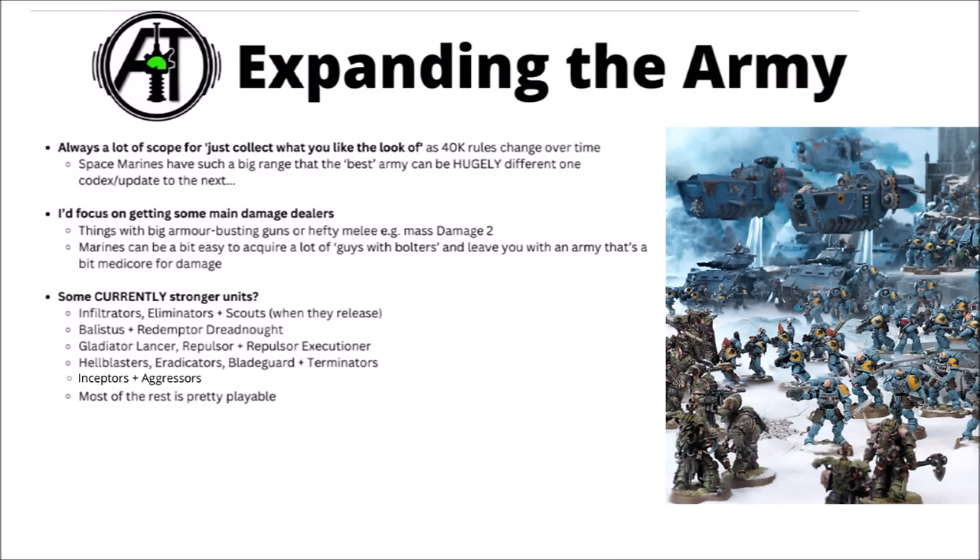Perhaps the Space Wolf Combat Patrol is a good example of that — lots of things that are okay against light or medium infantry, but don't really handle enemy tanks or armour well. At time of recording, here are a few ideas for slightly stronger units from the core Space Marine Codex. Eliminators, Infiltrators and Scouts are all handy for their free deploy shenanigans, with Infiltrators being quite good to hold objectives. The Ballistus and the Redemptor Dreadnoughts are both fairly powerful. Gladiator Lancers are godly anti-tank. The Repulsor and Repulsor Executioner are both usable, as are the mighty Land Raiders to deliver melee threats into the heart of the enemy. For generic Space Marine damage dealers, Hellblasters, Eradicators, Bladeguard and Terminators are all at least playable.